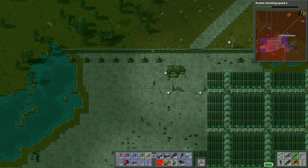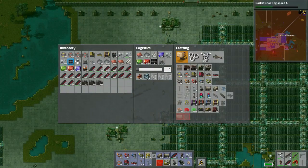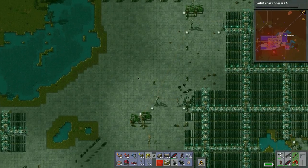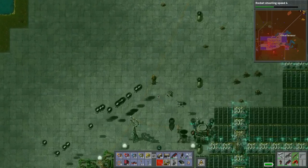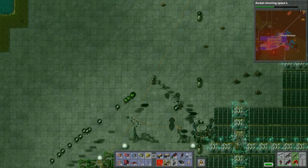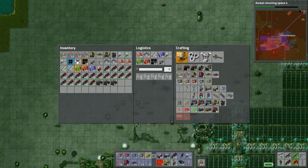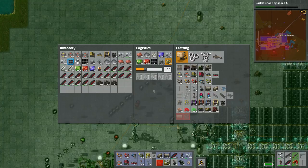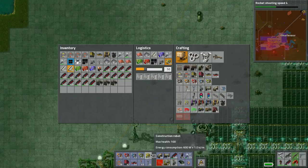We'll maybe do the entrance for vehicles up here somewhere. We're still waiting - they're all recharging. I want to stack construction robots - let's do a stack of those. Maybe we lose these in combat, I have a funny feeling about that.